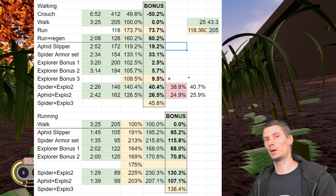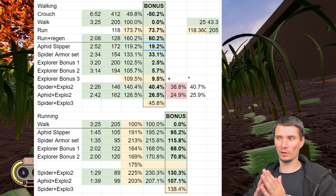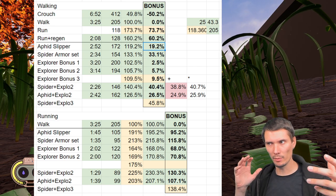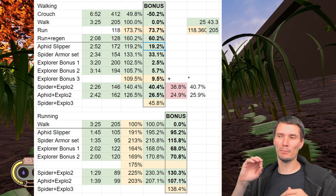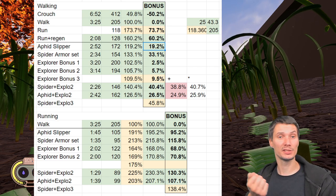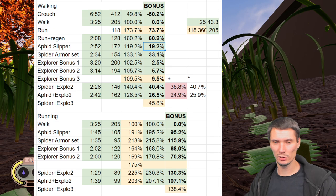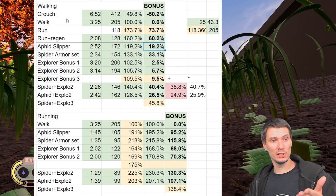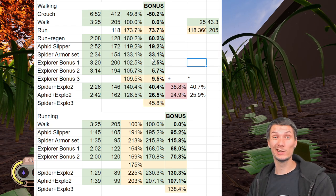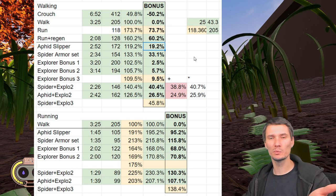All the data is right in front of you. The same distance is used throughout — we don't care about the distance value itself; we only chose this particular length because bigger distance means more numbers, and the less error from me clicking the timer. Straight line, no turning, no jumping, no stopping. And all these measurements are just walking, because you want to know what the bonus actually is.